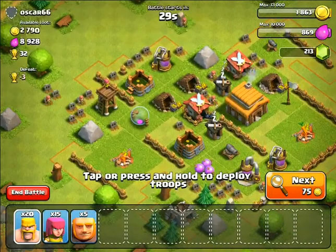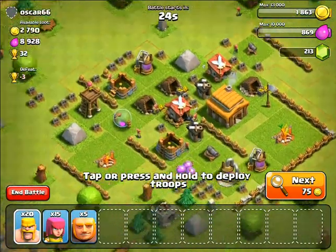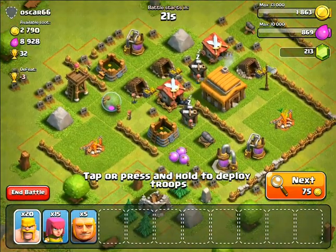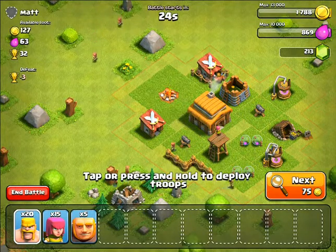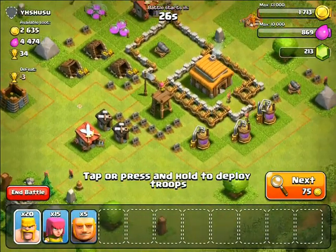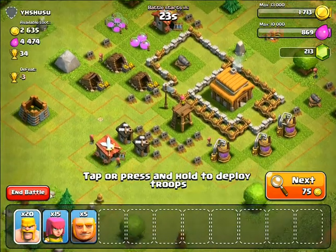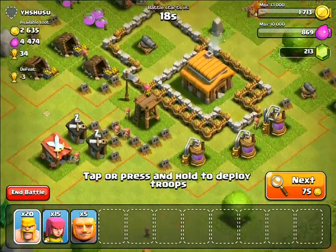Let's go attack real people. Let's see — let's try to get some elixir. This guy definitely has a lot of elixir, but I don't want to attack him because I think he is pretty well defended. I'm just going to skip the match and go to next. This guy has pretty good elixir — I think I can make a run for it. Pretty good trophies, actually. Let's take out everything we've got.